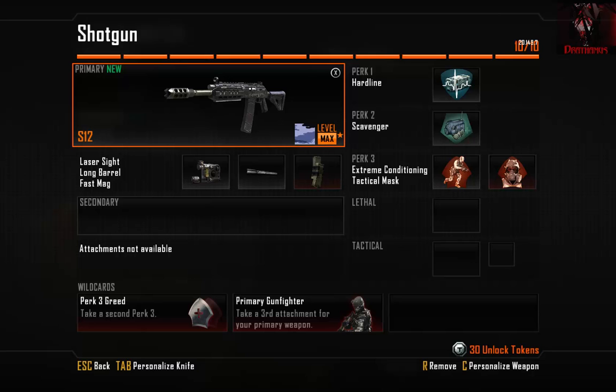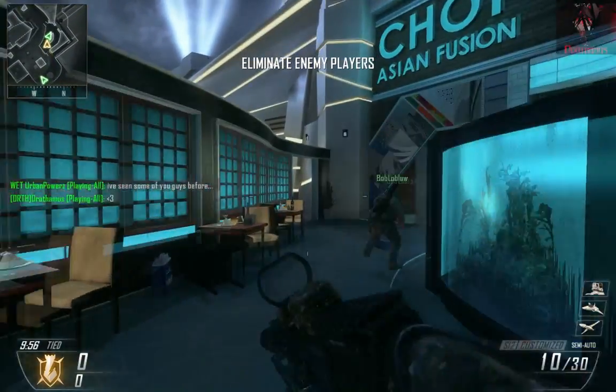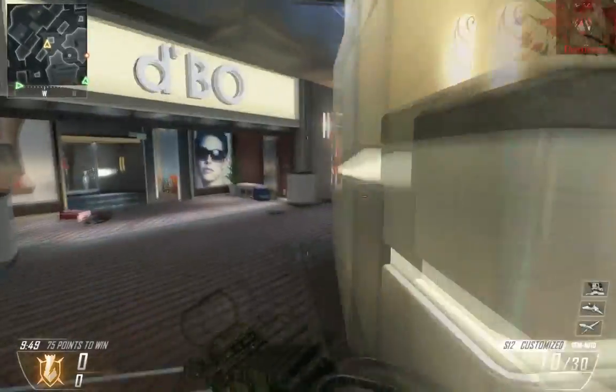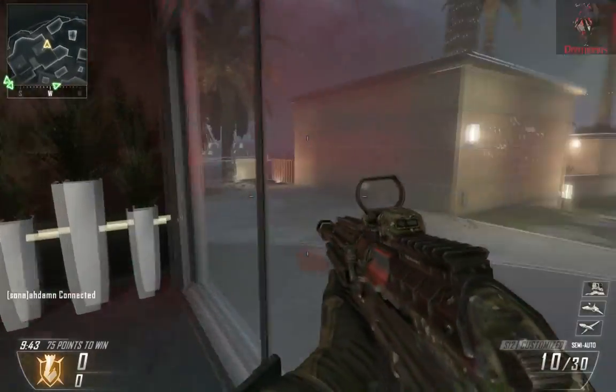Shock charges, concussion grenades, and flashbangs piss me off, so I went ahead and picked up tactical mask for the third perk and I'm in love with it. They pretty much do absolutely nothing now. If you get hit by a shock charge, instead of taking damage and just standing there like an idiot, your screen just flashes and that's it — you just keep running and keep doing your thing.